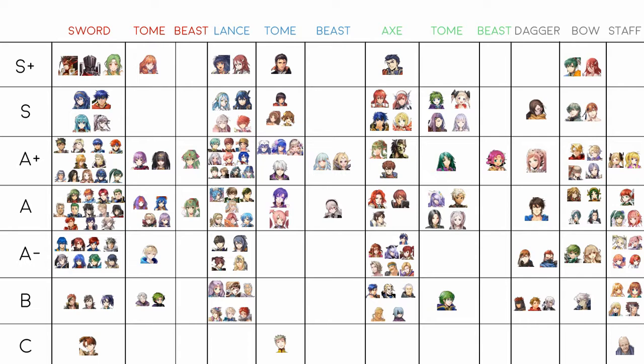Moving to the green units. In axe S+ there's Hector. Personally I think he's S rank because he's getting easier to play around, but unit usage data showed Hector being used around 20% of the time in arena, so I have to let that push him to S+. I've also started seeing more Shield Pulse sets on him, which I think is better for him long-term as a defensive unit.